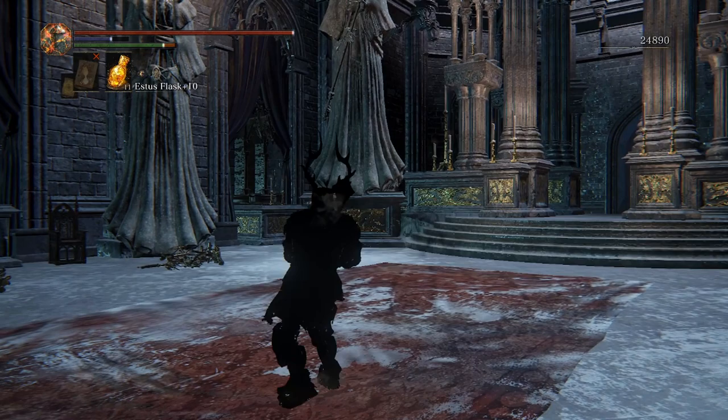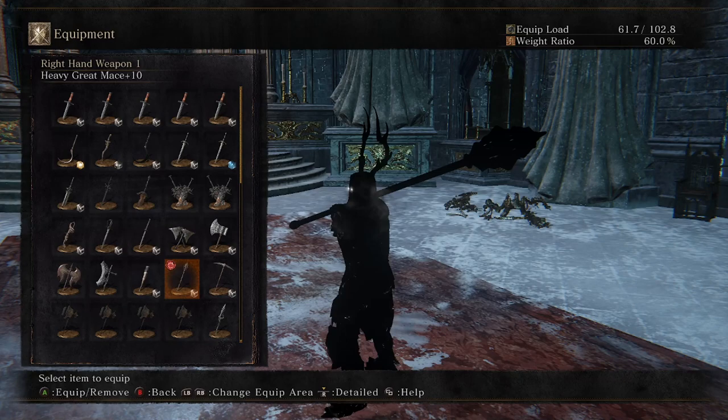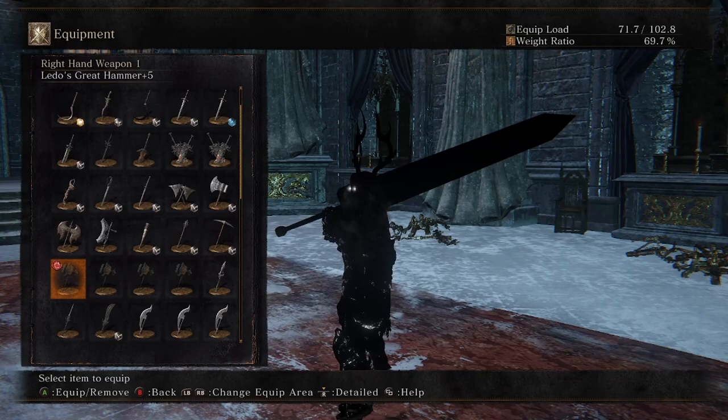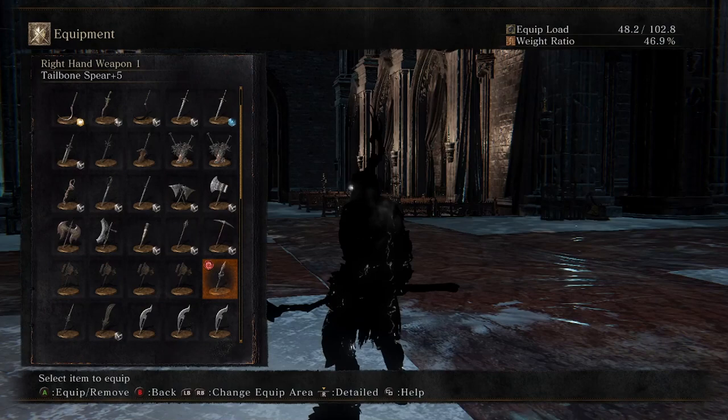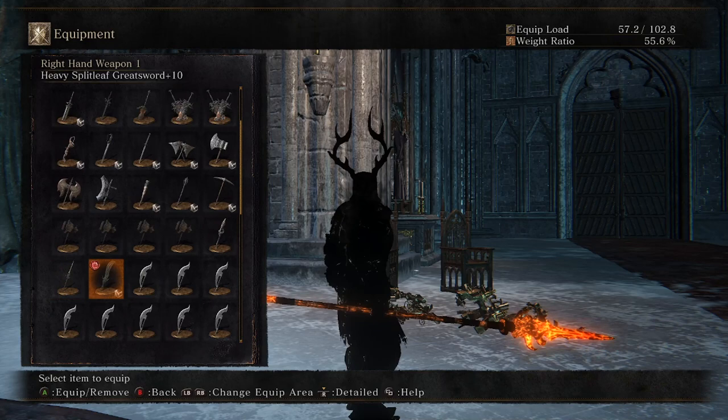I have a reinforced club that looks like a mace. Unmodded great mace, although I might change this at some point. My Ledo's great hammer is an ultra greatsword, which you've probably seen in my videos.